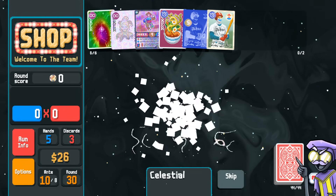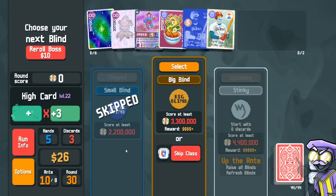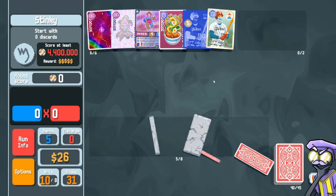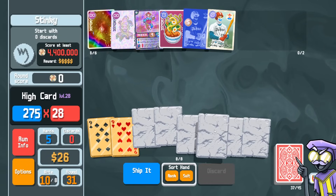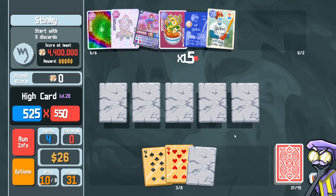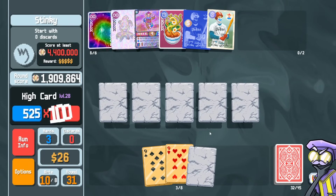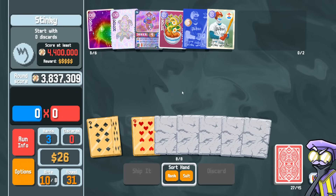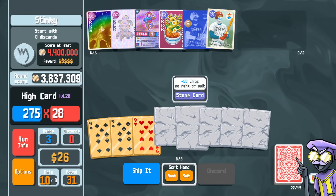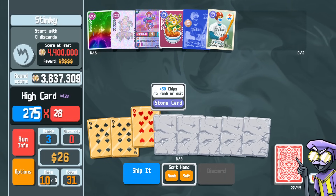What if we take a celestial pack? We can skip. Take the orbital tag — now that's level 28 high card. We can skip to the boss. Here we can't discard for the trading card, but we can play these five stone cards. We can play another five stone cards, and another five, and another five. Even though we have the level 28 high card, we still get 250 chips from the stone cards. The stone cards are half of our points compared to just playing a high card nine. Ship it.